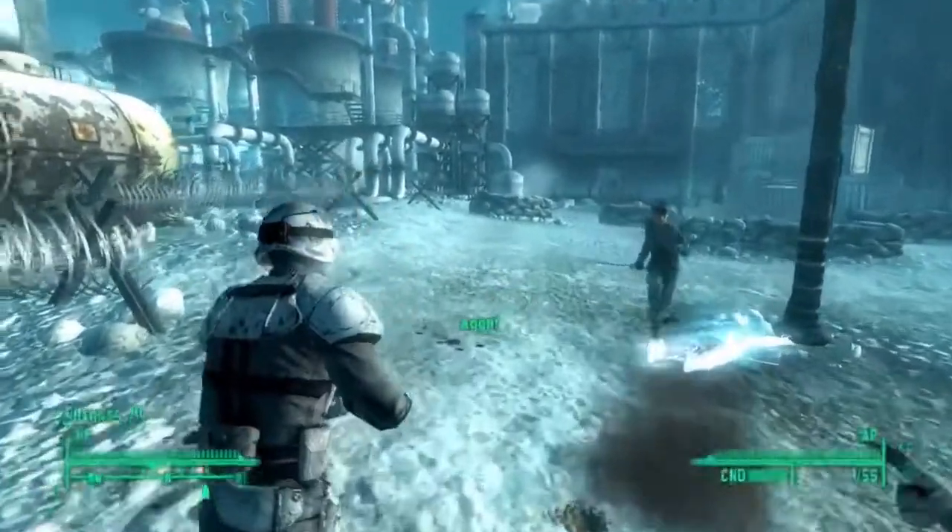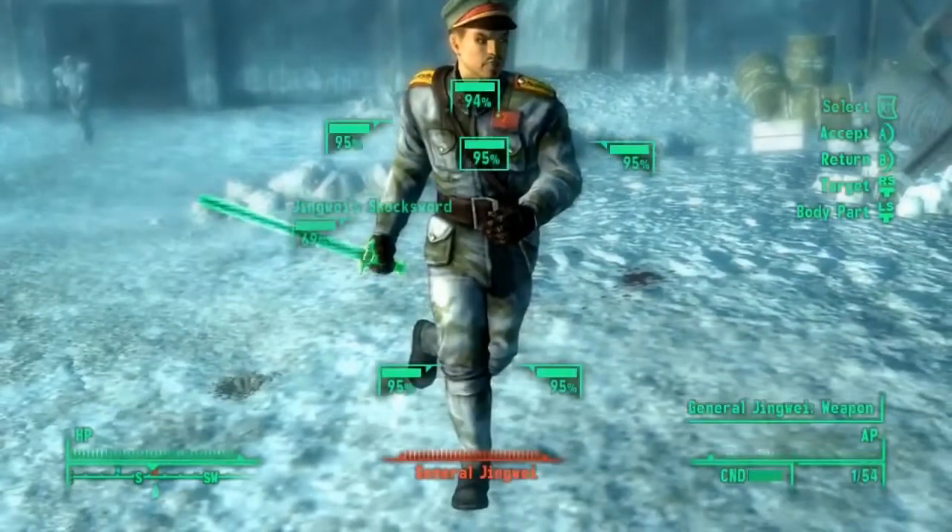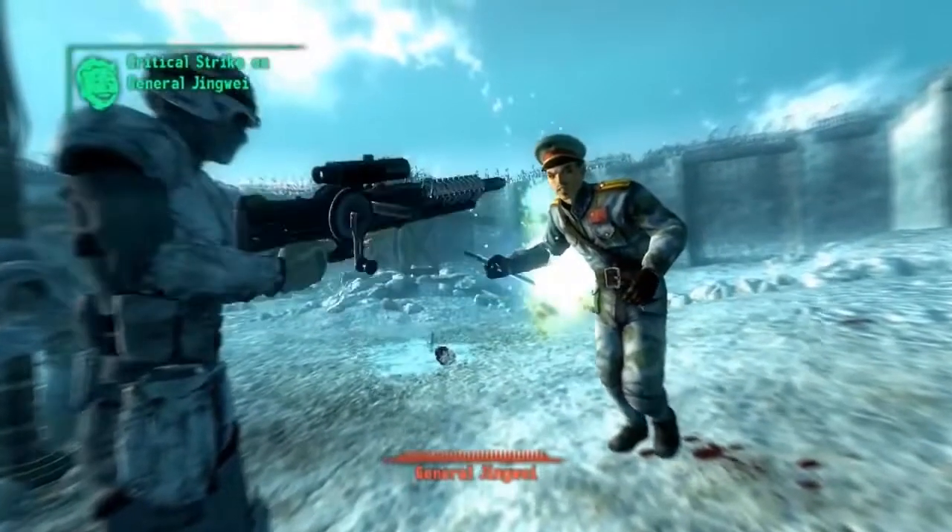Then take out your Gauss rifle and run around until you can get a good shot at him. Aim directly for his Shock Sword — like that.